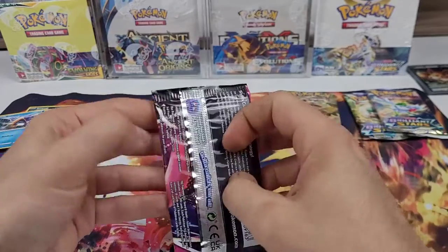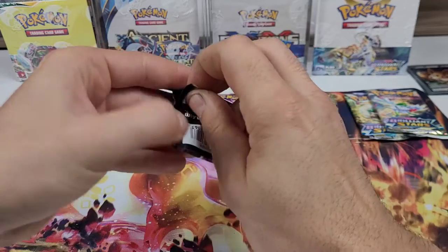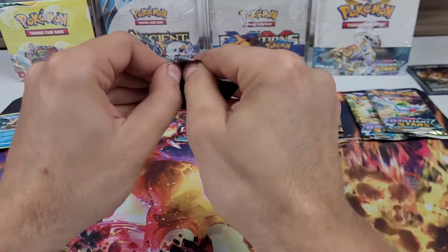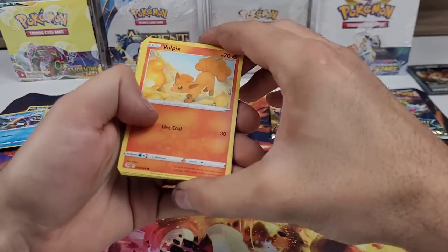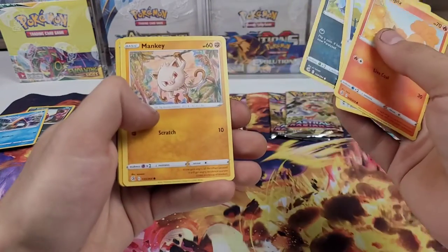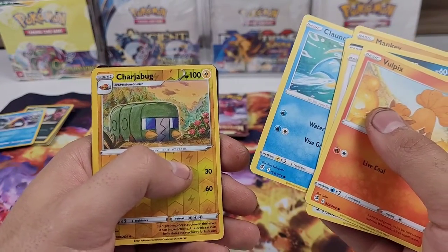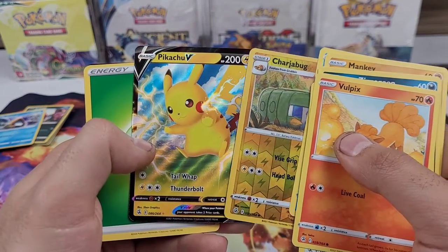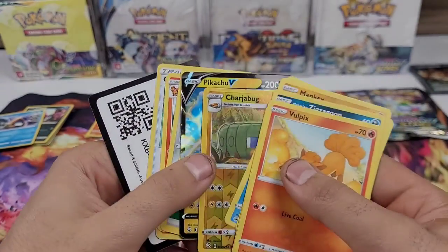Second pack of Fusion Strike. Vulpix, Chansey, Zigzagoon, Mankey, Clauncher, Charjabug, and a Pikachu V — it is a pull, not the greatest, but a pull.